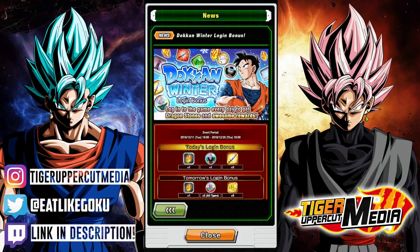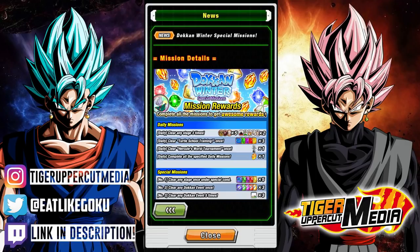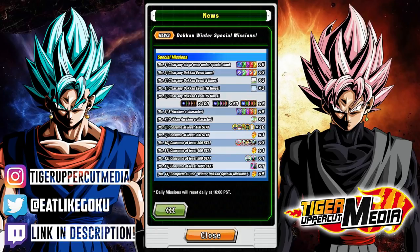The first source of stones from the celebration are the daily login bonuses. We will be getting a measly 1 stone per day over 9 days for a total of 9 Dragonstones. Next up, we've got the daily and special missions. 1 stone will be available every single day through daily missions for a total of 9 stones, and we can also get an additional 7 from the special missions, for a grand total of 16 free Dragonstones.